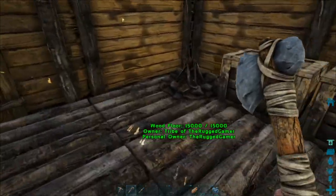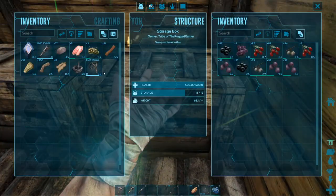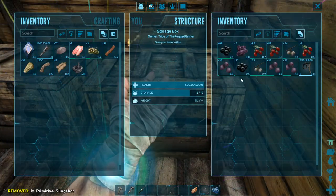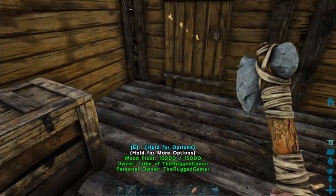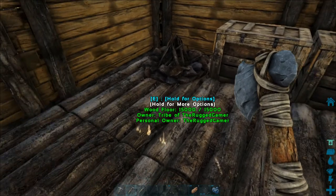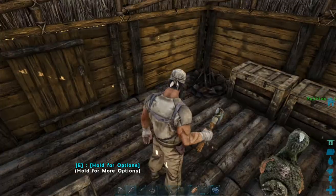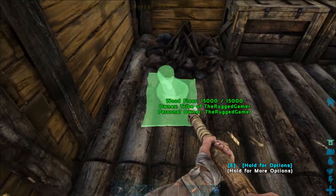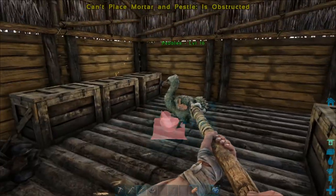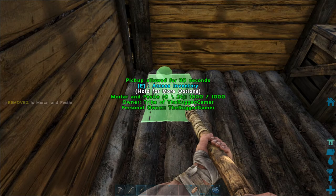The next thing we're going to need is trank arrows, but for trank arrows we need narcotics, and for narcotics we need a mortar and pestle. The mortar and pestle needs hide and stone, which we've gathered plenty of throughout our travels — which is why I always say keep hold of stuff. We've got our mortar and pestle crafted. You can place it on the ground or on a little table — I'm going to put it in the back here. We can now access the inventory and craft things.